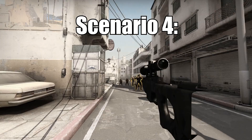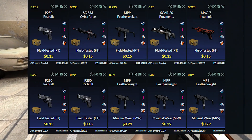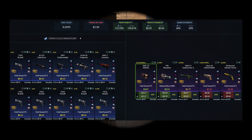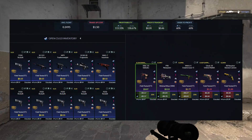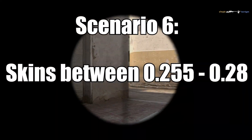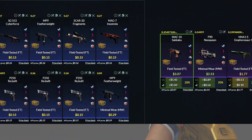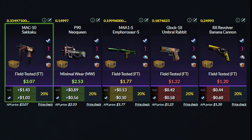For skins between 0.22 and 0.24, just do a 7-3 split between field tested and Minimal Wear skins, and it will still be a very profitable trade-up. For skins between 0.24 and 0.255, just plug them all into a trade-up — the M4A1 and the Glock will now come out in field tested condition, but it will still be very profitable. For the sixth scenario with floats between 0.255 and 0.28, use nine field tested Revolution skins and one Minimal Wear skin — the profitability will go down a bit, but it's still quite profitable.